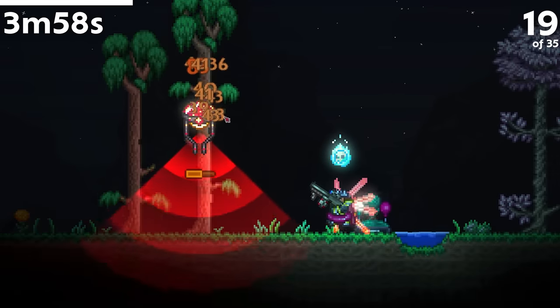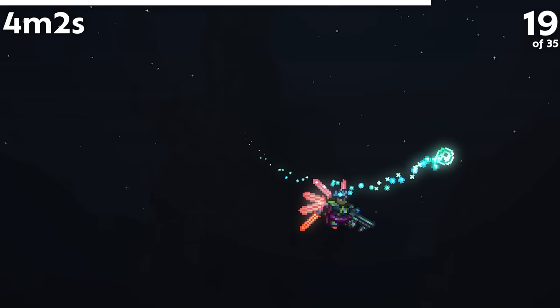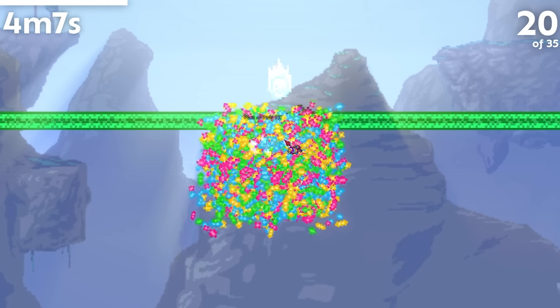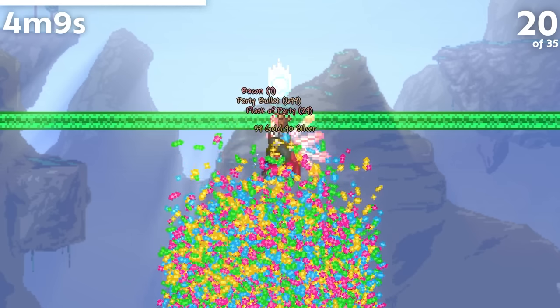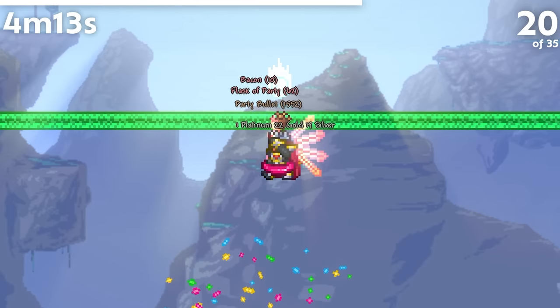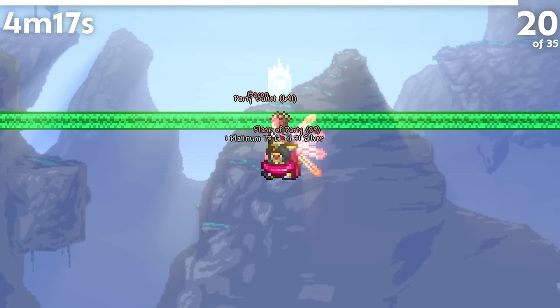Chlorophyte bullets are unable to target Martian probes, likely to prevent frustration from players accidentally killing these rare creatures. When you receive the 1-in-15 chance to roll bacon out of a Pigronata, you can only get 1 or 2 bacon. However, this chance is not distributed equally — 14 out of 15 times when you roll bacon, you can only get 1 bacon.